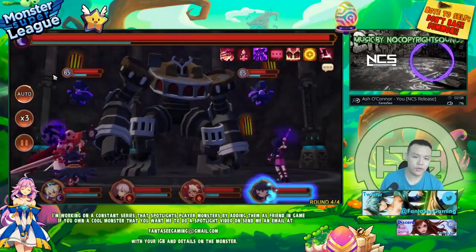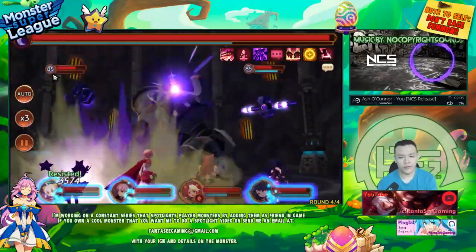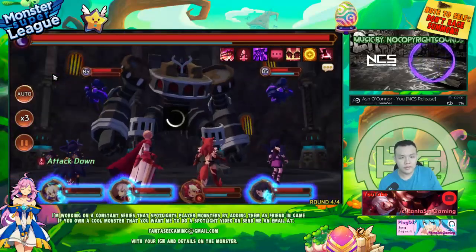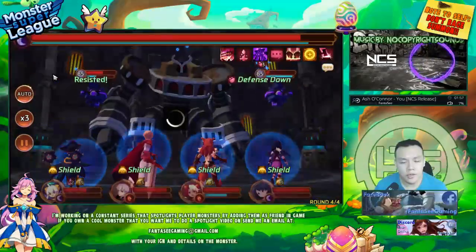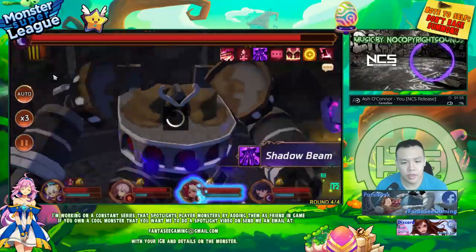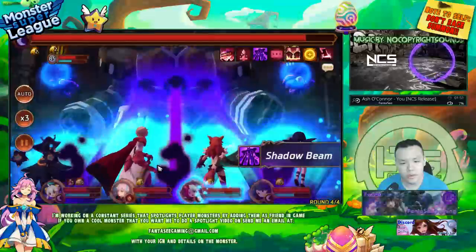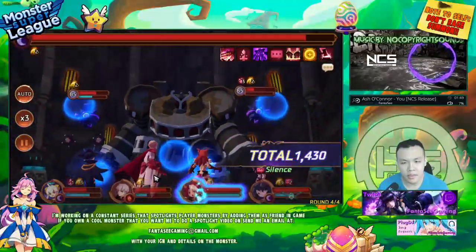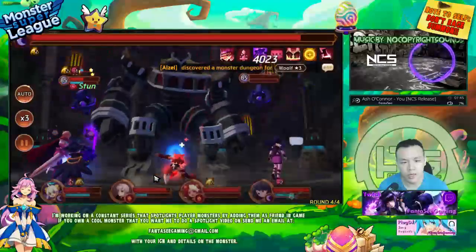If I want to raise my Wild Thing to 6-stars, I can do it today. But if I want to raise the Dark Gotito, I need to wait a few more days. Also keep in mind that the gems on my other three units aren't maxed out — and once they're maxed out, it's going to be a lot stronger.